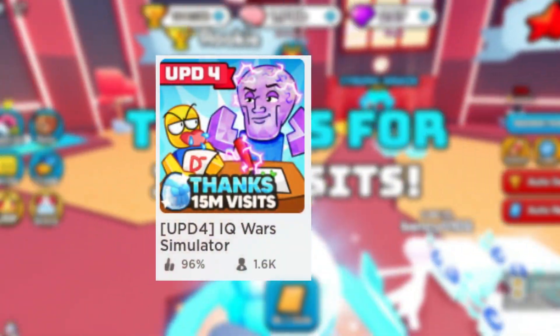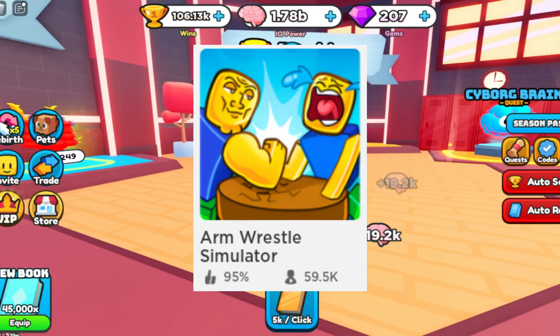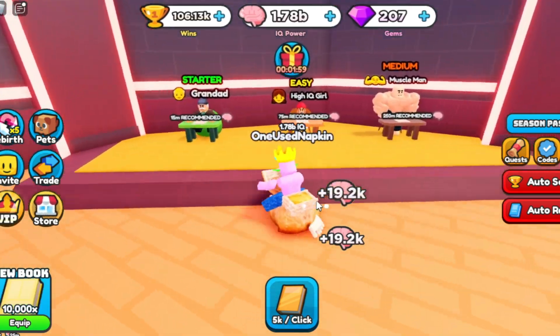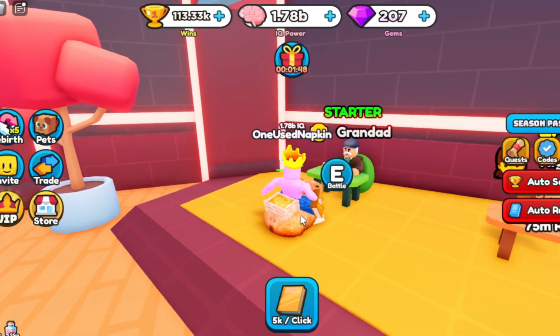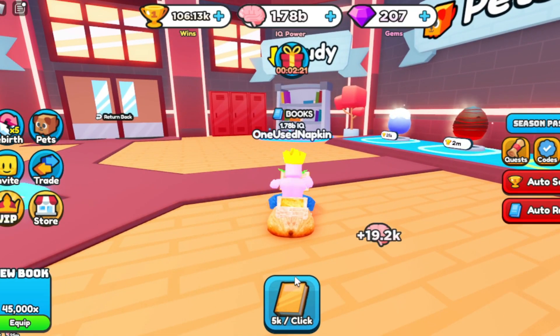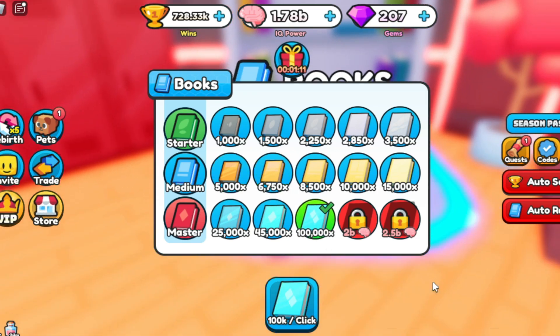Number 13: IQ Wars Simulator. IQ Wars Simulator is a lot like Arm Wrestling Simulator, where you have a book and every single time you click, you gain more and more IQ. Once you gain a lot of IQ, you can battle people, and you have to click as fast as you can to try and beat them. Whenever you beat them, you gain trophies and use those trophies to buy eggs for pets, which gain you more IQ. And the more IQ you get, you can get better books, which will also gain you more IQ. Once you gain enough trophies, you can go to the next area.